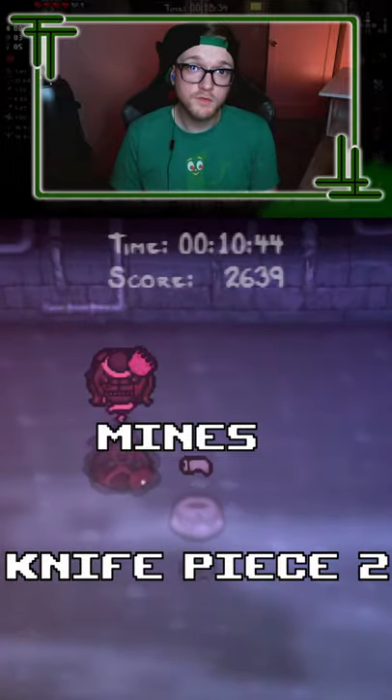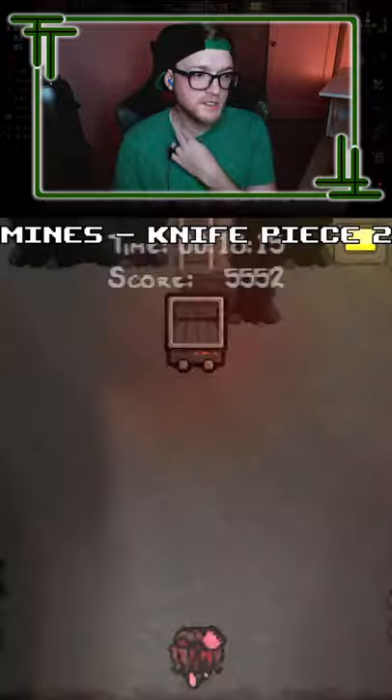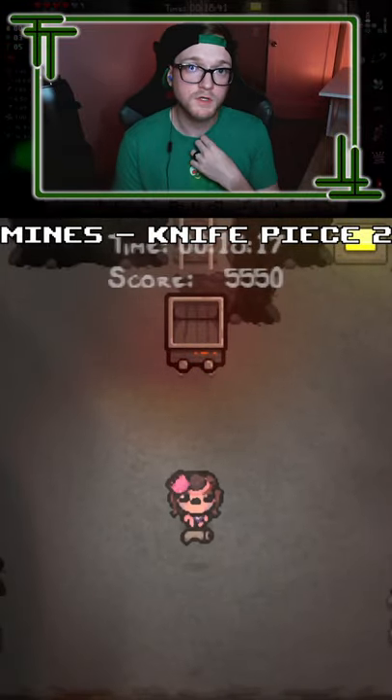Okay, so at this point you've gone through downpour 2 and gotten yourself the first knife piece. Now, if you go into the mines, you'll find that on the second floor you come across a cart room.